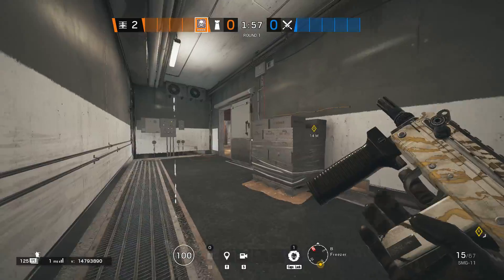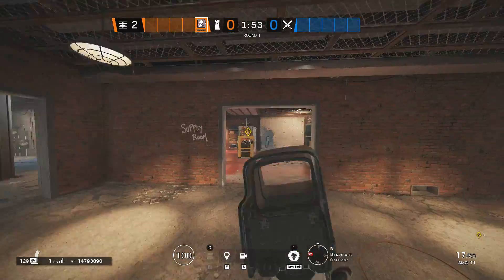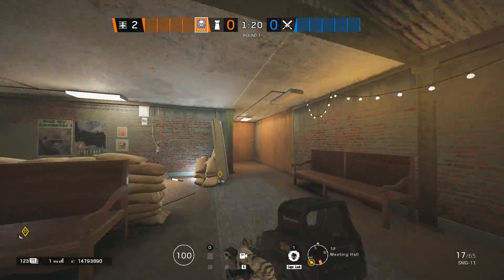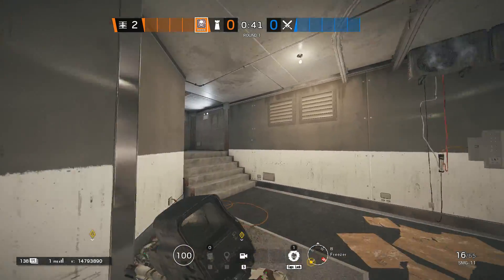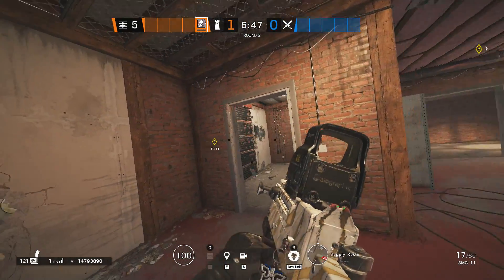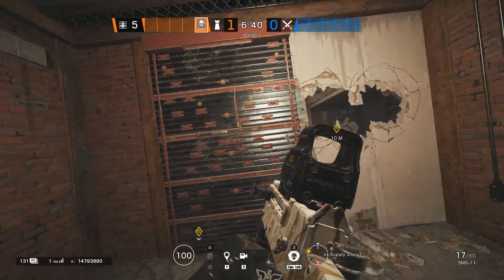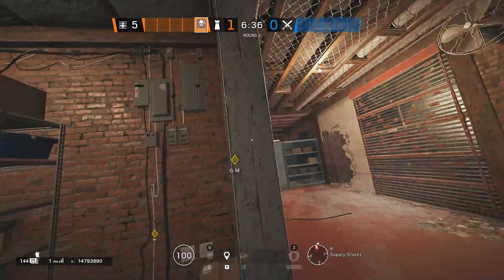You might expect a crouch-walking edge in the Freezer. Let's see the setup, starting with reinforcements. You will need to get all 3 hatches: Meeting, Freezer, and Lobby hatch. You will also need to reinforce one wall closer to the Laundry, closer to the door. This reinforcement will enable you to contest the Lobby push as well as give you a good anchor spot for the late Bunker push.